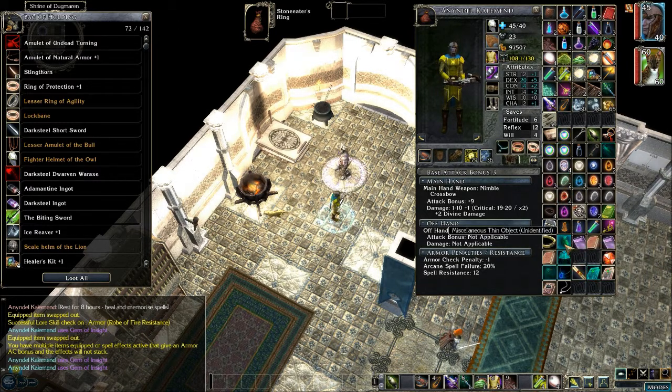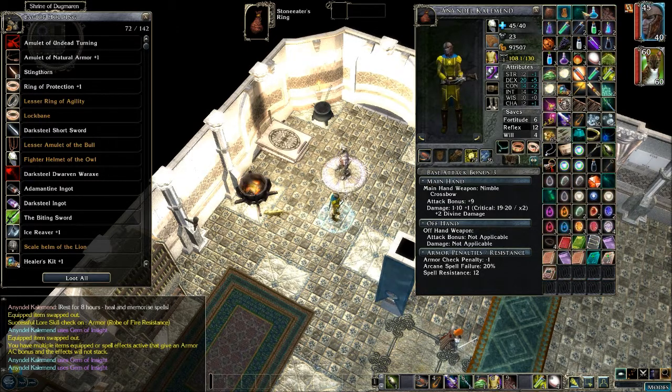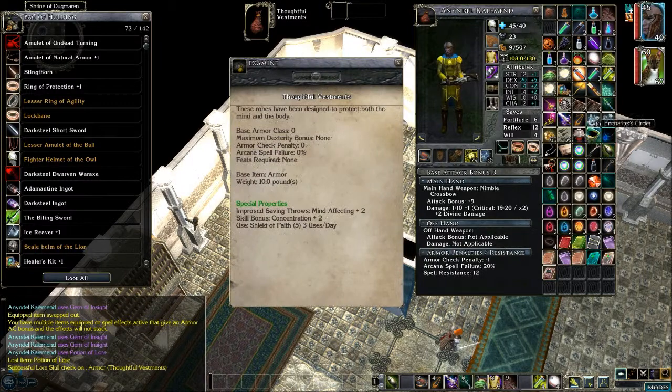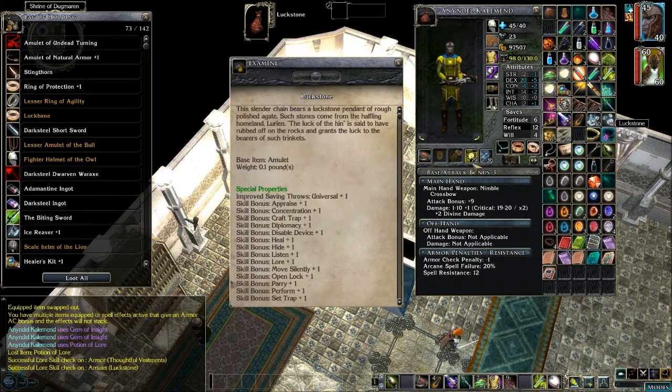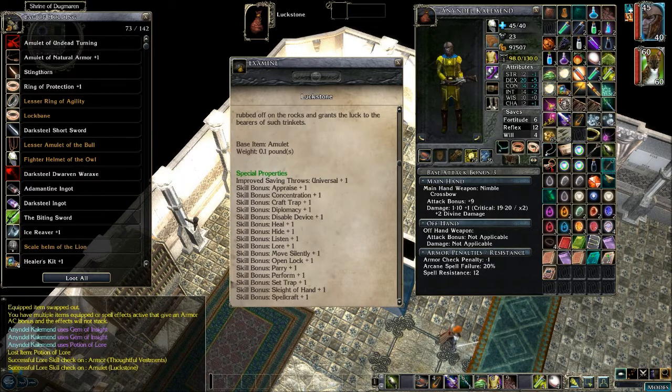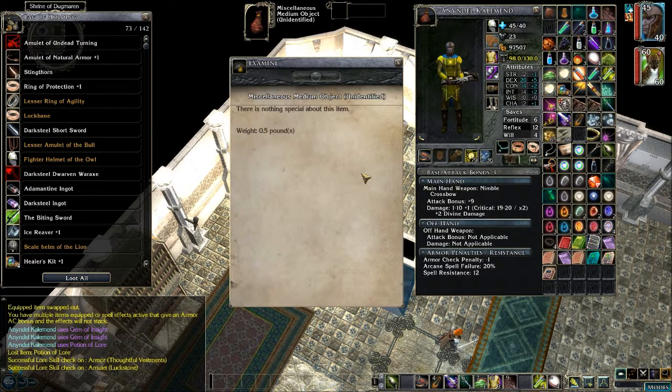I still have five more items to sort out. I do have a potion of lore — let's fire that up. Thoughtful Vestments: mind-affecting saves plus two, concentration plus two, and Shield of Faith three uses a day. An amulet — Luckstone universal saves, increase on saves and skills. Nice. And some miscellaneous items I can't identify with that.